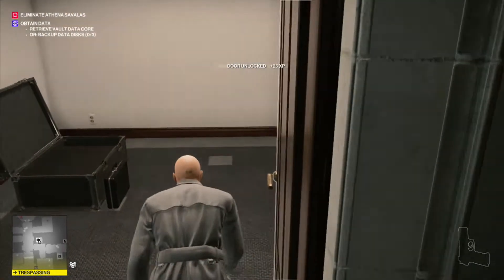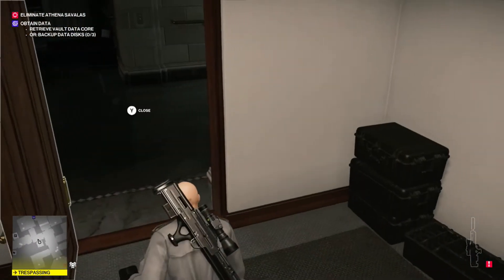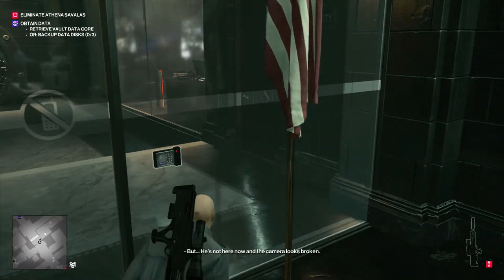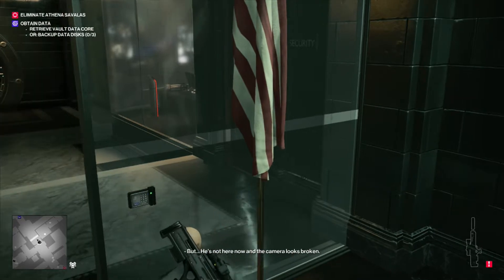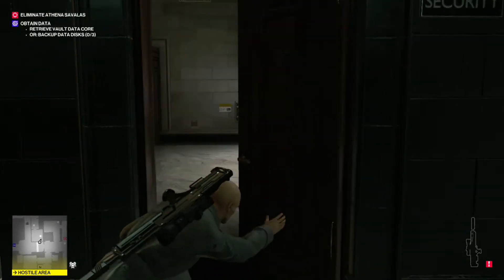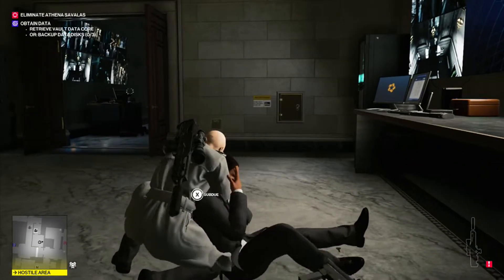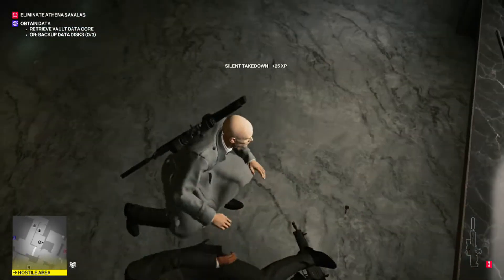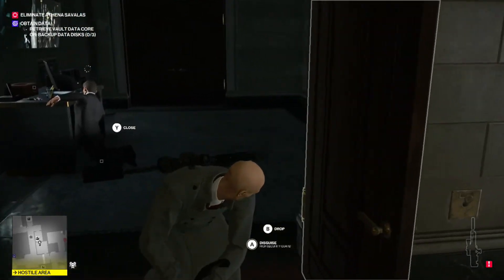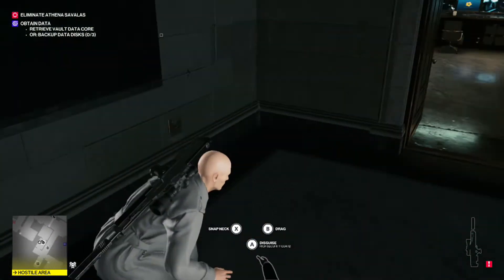Go ahead and grab your sniper out of the briefcase and take the briefcase with you. Don't worry about carrying it on your back — nobody is going to notice you through this area. As you come over towards the vault, go in, turn right, and head into the security room. Throw your briefcase at the security guard who is far away and then choke out the security guard right next to you. This tactic should work just about every time — I had some issues trying to knock out the first guard and then throw the briefcase at the second, so definitely take out the far guard first.